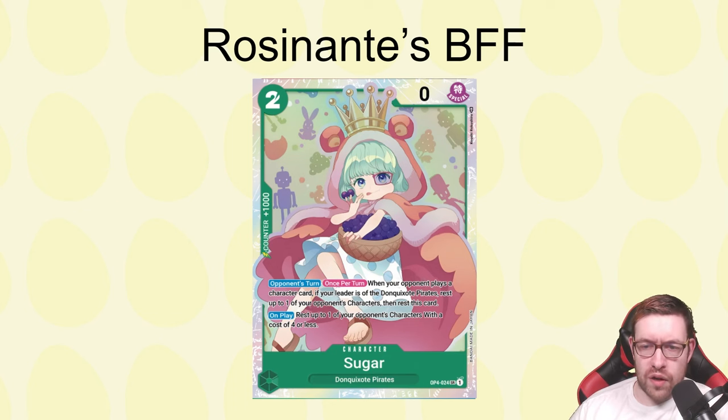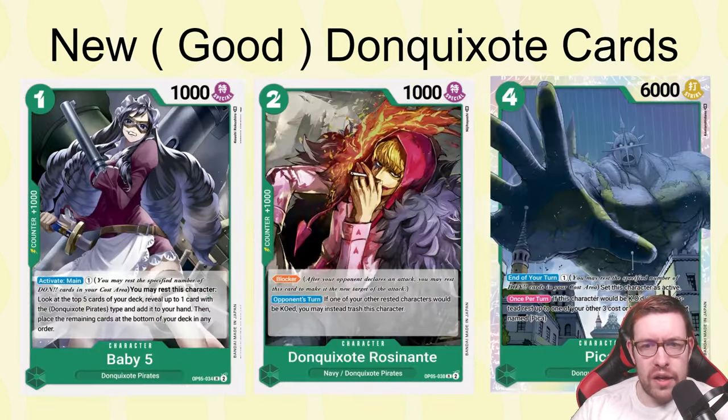Sugar is so good in this leader — you can protect this card very easily. You play this card, rest something, have your leader attack into it, restand your leader, they play something else, Sugar gets the rest on it, they try to attack, you block with your leader — you just keep getting that value. Unless they have removal like Rob Lucci to get rid of your Sugars, it's a really obnoxious card that Rosinante can take advantage of. Run four of this card in this deck — it's very, very strong.